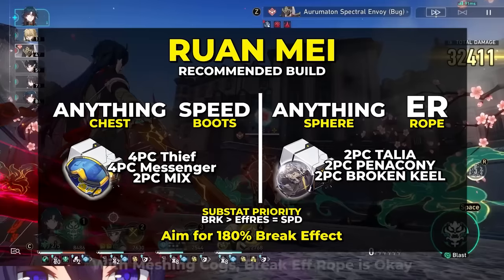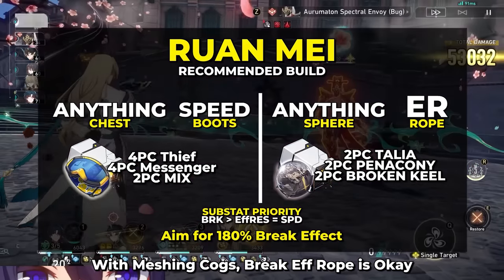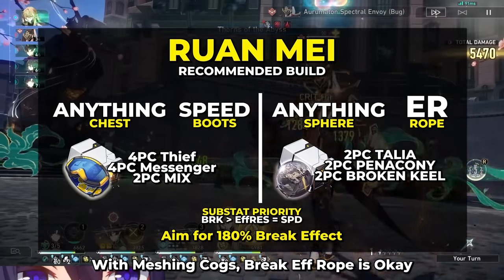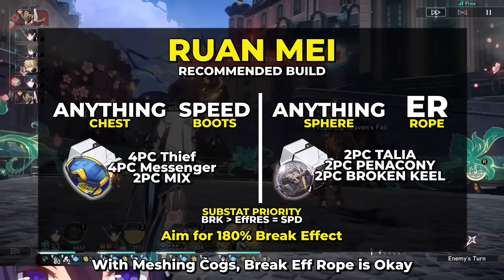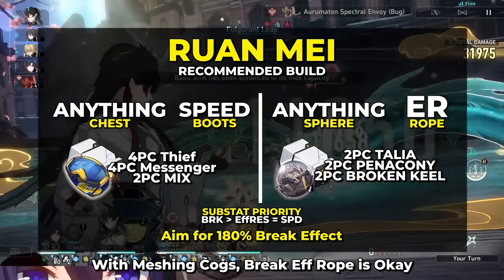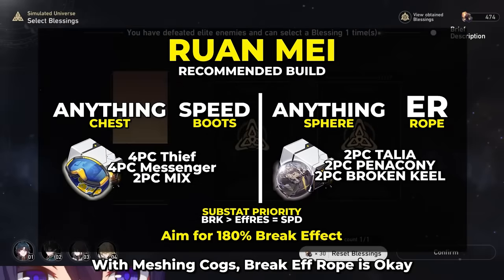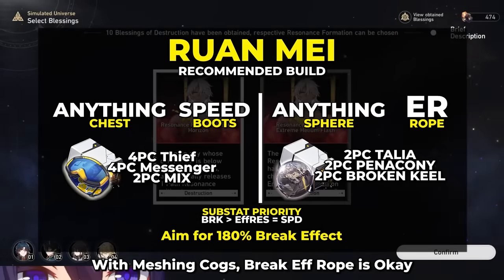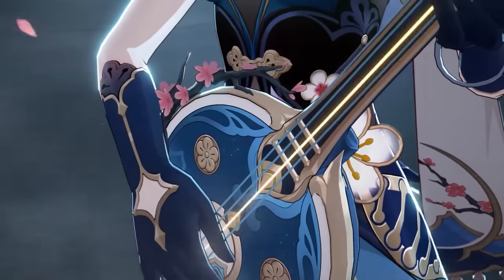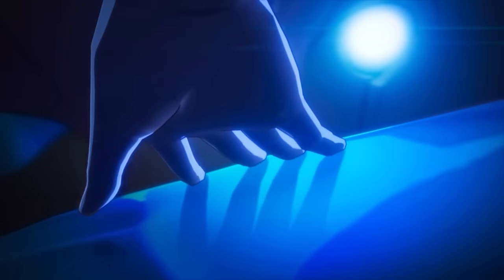Here's a summary of her best sets and stats. The only thing to make sure you do is put on speed boots and an energy regen rope. Speed boots will get her to 134 speed by default due to her base speed and traces, which is why you don't have to worry about those substats. If you can't get 180% break effect on a set, just throw any random set pieces together to get to 180 or as close as possible. For substats, aim for break effect, and then worry about effect res so she doesn't get stunned. If you're having a rough time with break effect substats but you're playing her with Meshing Cogs, you can also play a break effect rope.